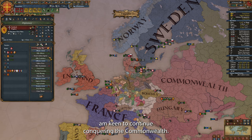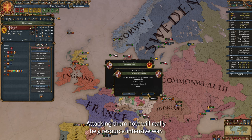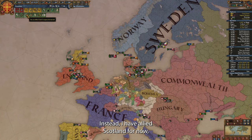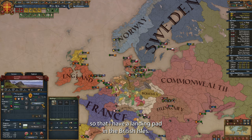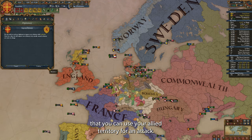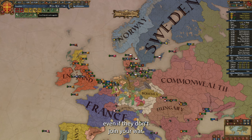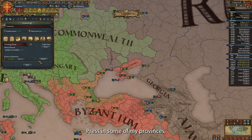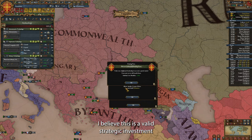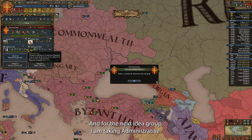I am keen to continue conquering the Commonwealth, but unfortunately they were smart enough to ally France — attacking them now will really be a resource-intensive war, and I'm not ready for it yet. Instead, I have allied Scotland so that I have a landing pad in the British Isles. You may know that you can use ally territory for an attack and not get black-flagged, even if they don't join your war. I have developed for the printing press in some of my provinces and even took the Burger loans — I believe this is a highly strategic investment to keep our technologies modern.